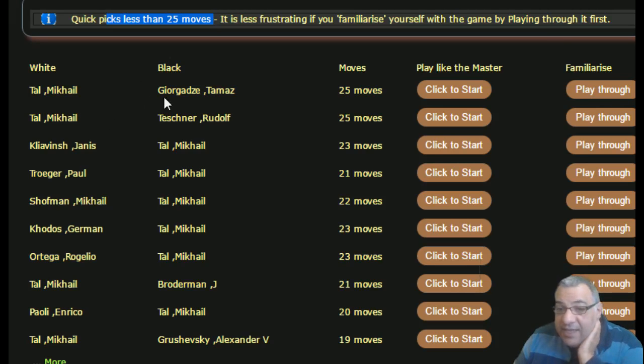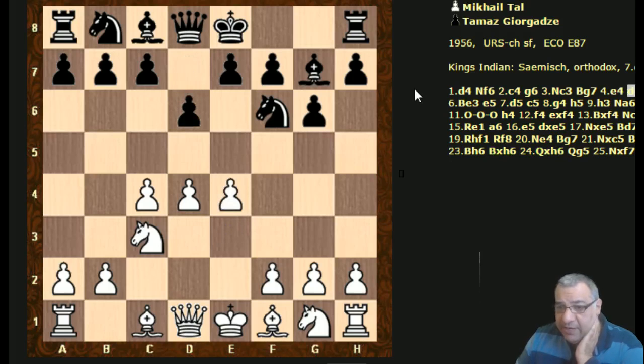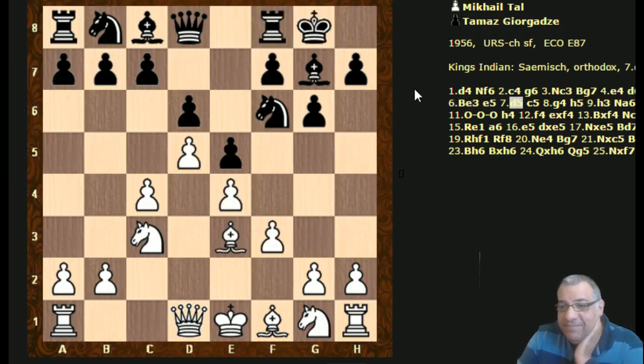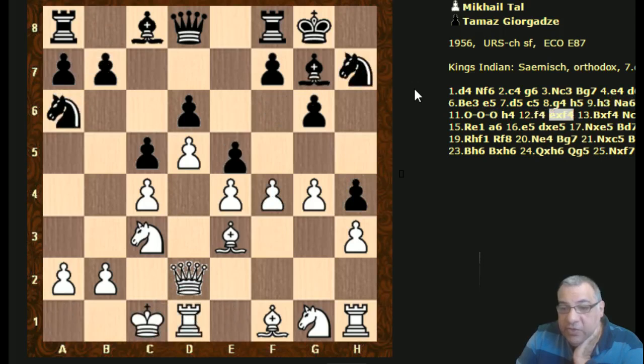Let's take Tal against Georgescu so we can familiarize. We'll try and play through it first. Tal was White, this was in 1956. Let's try and get an idea - it's a King's Indian Defense. We'll have that as a clue anyway. It's not one we video annotated I believe; it seems fairly logical so far.